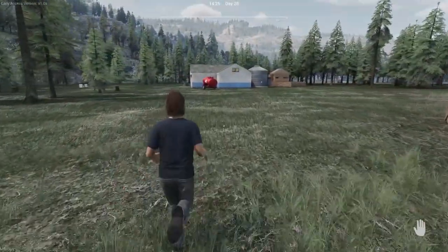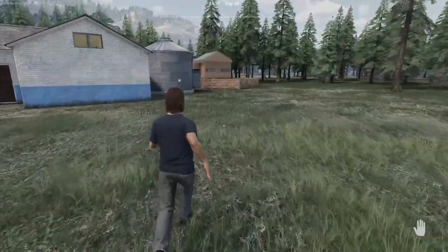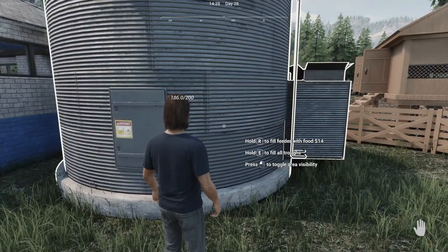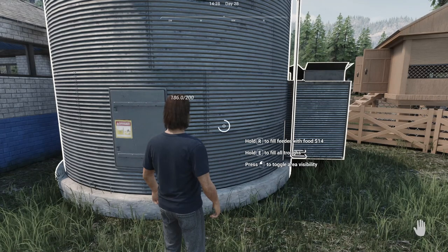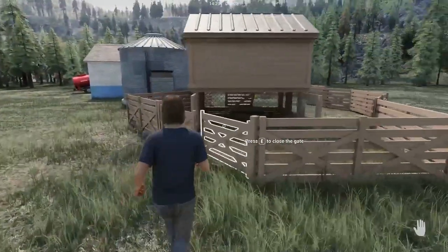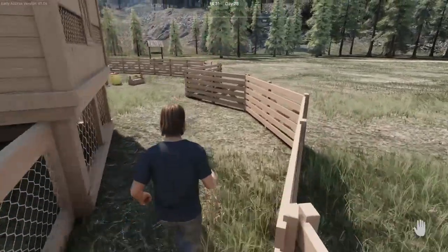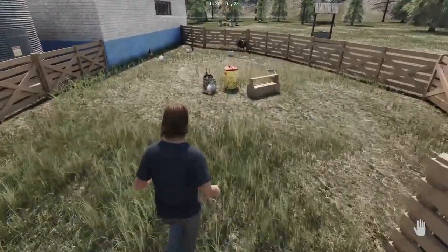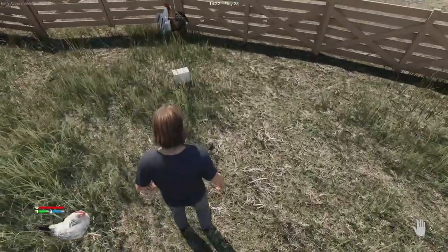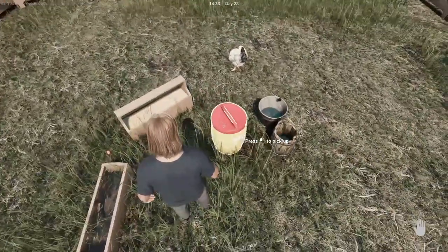Let's go check our water and stuff on our chickens. I can't go in from this way, can I? I put a gate there so I could. We got some poop around — I don't have the thing here though.